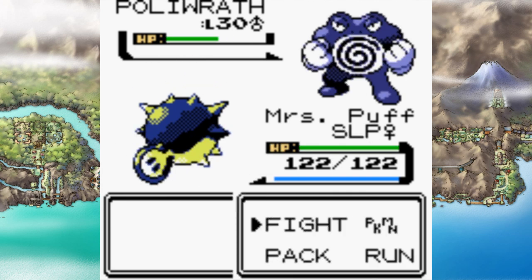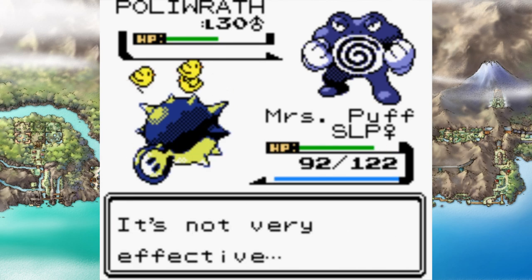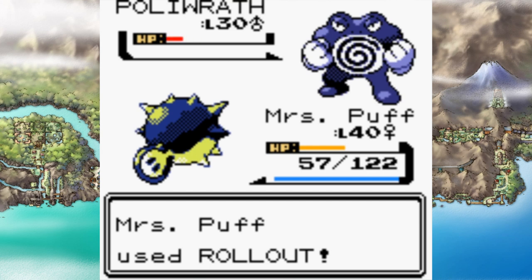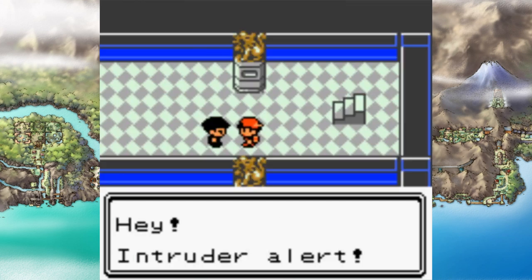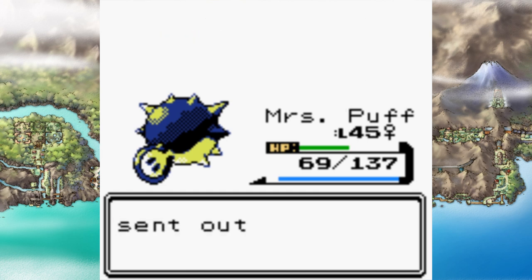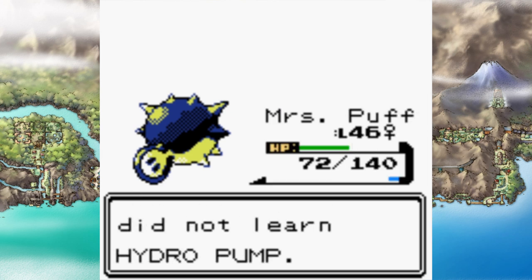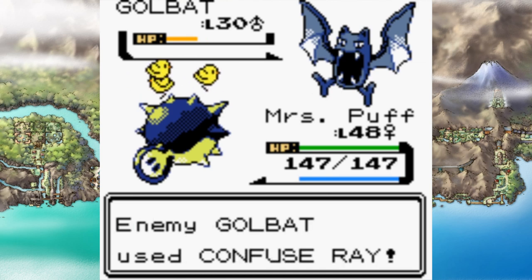The second attempt against Chuck was incredibly similar — I got put to sleep and became confused again. I broke confusion, set up Rollout, and took down Poliwrath. If I'd just had a super effective move things would have been much easier. I battled the Red Gyarados at the Lake of Rage, ran Team Rocket out of Mahogany Town, and battled Pryce. Because his team is mostly Ice types I just used Rollout over and over. Seel is surprisingly only pure Water, but the rest of the team is part Ice — Dewgong and Piloswine went down in one hit each.